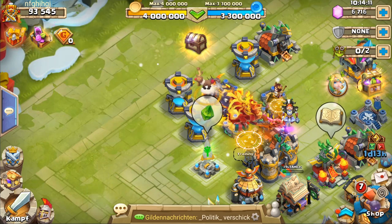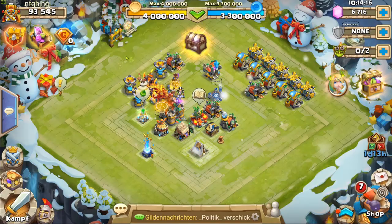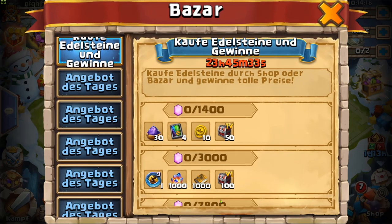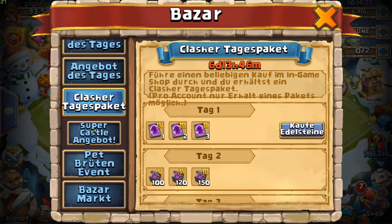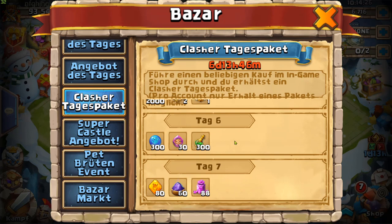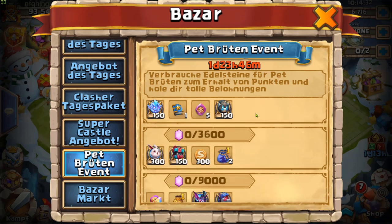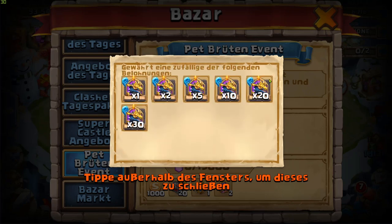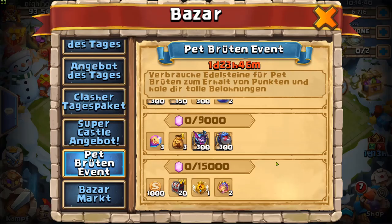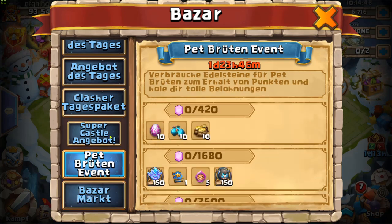Всем здарова ребят! У нас сегодня продолжается трэш на немки — обновились акции, такие же по сути как и на других серваках. Зайдем посмотрим: есть вот такой вот для донатов накопления, да, здесь из сумки лисицы, но это опять же для донатов. Открыли затрату на патов — буду её делать, наверное, даже до 9000.